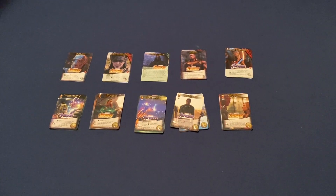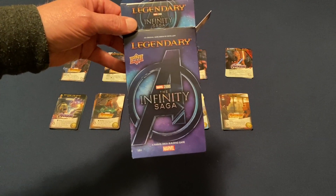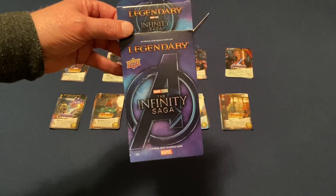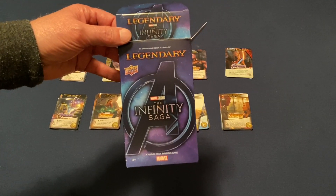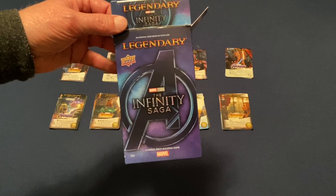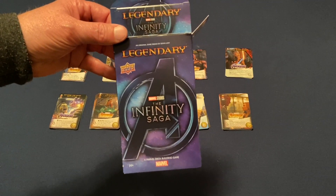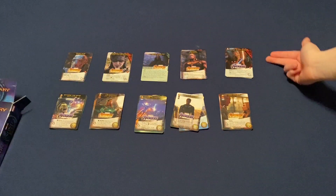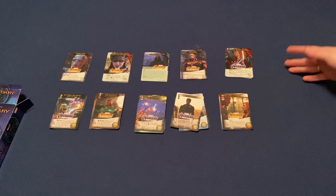Alright, so that is the Infinity Saga. So this is going to be for our live action MCU version, which I really dig playing. Because I love seeing the scenes from the movies. Plus we love Legendary anyway. So yeah, I can't wait to get this to the table and kick some Thanos butt. Oh, absolutely. We have to play with Thanos because you've got to get Nebula out. And we've got to kick Squidward's butt too.